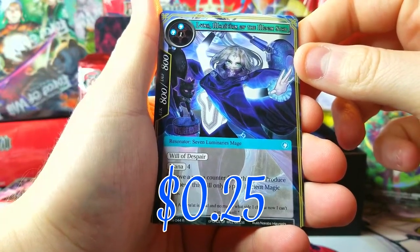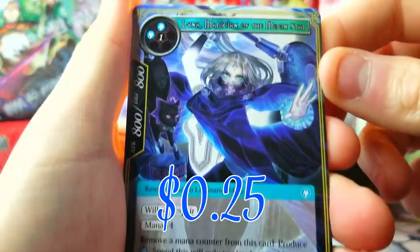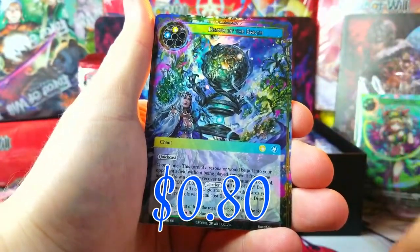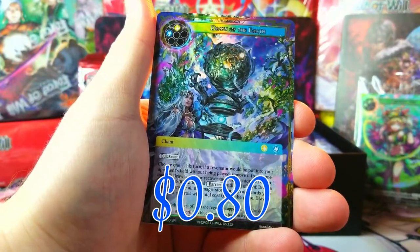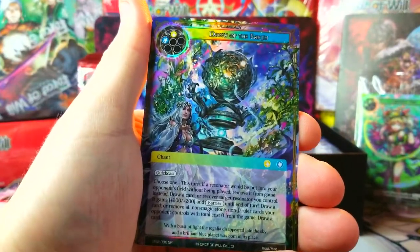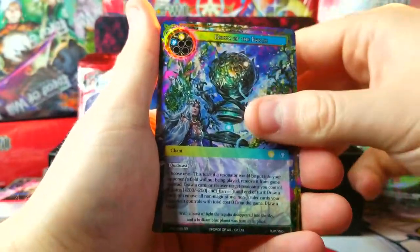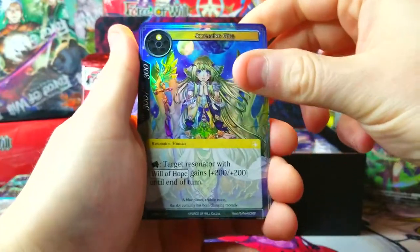That's our rare — Luna, Magician of the Moon Star. Please give me a full art of her — she is awesome looking, that is really sweet. Dawn of the Earth — super rare foil, not a full art, just a foil super rare, but really cool looking artwork.